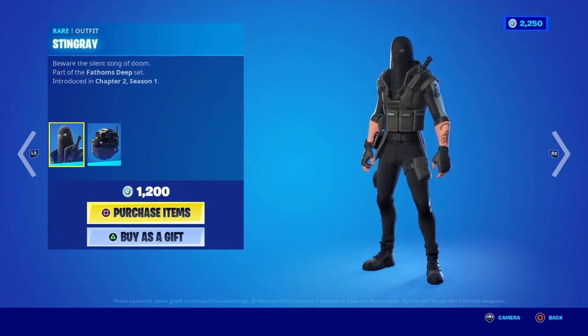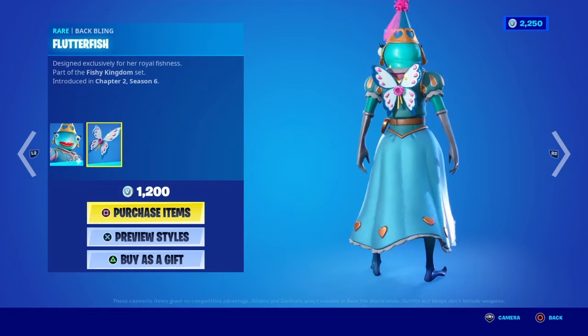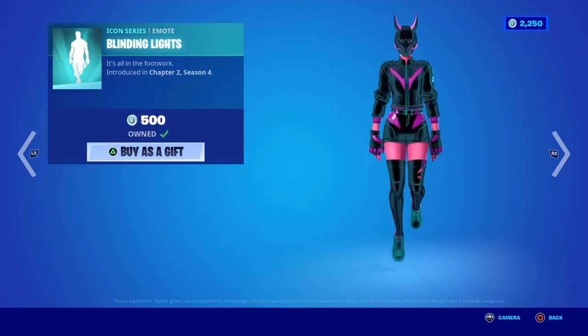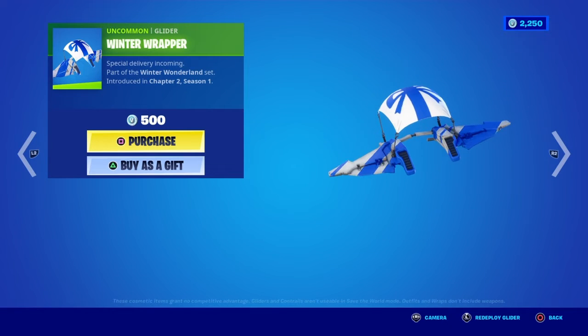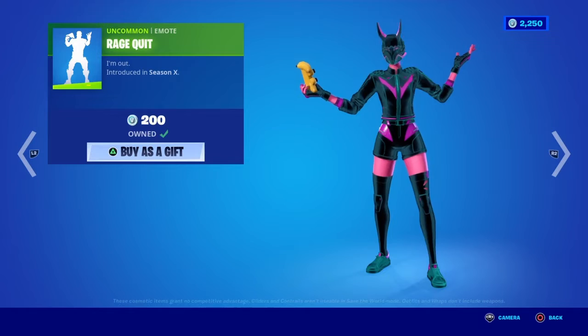Wrapped Stingrays is back with the Manta back bling, Princess Felicity Fish with the Flutter Fish back bling. Finger Guns is also back. Blinding Lights is also back — can't play the audio, it's copyrighted. Winter Wrapper glider and the Rage Quit emote are also back.